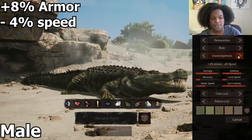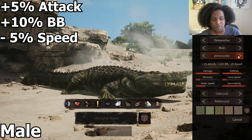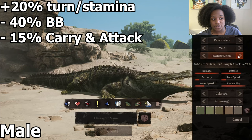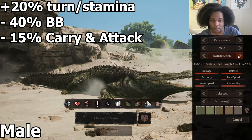5% attack in water, 8% armor, minus 4% speed, 5% attack, 10% bone break and minus 5% speed, minus 20% turn and stamina, minus 15% carry and attack and minus 40% bone break.